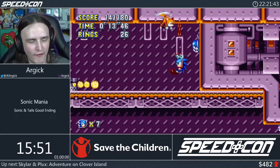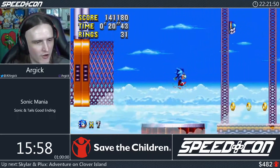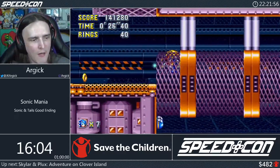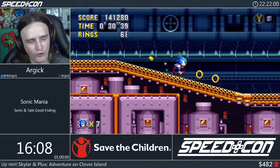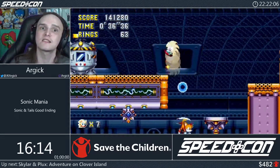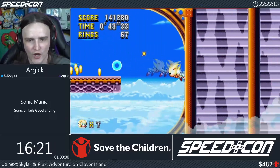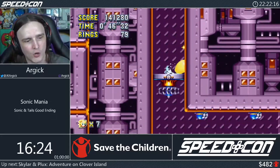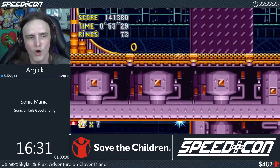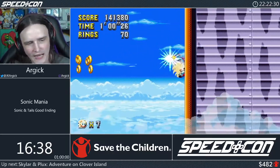We're in Flying Battery. I grab a secret fire shield to fire-dash across rings and land in the cylinder — death is below us. We grab the lightning shield and discover its secret property: in areas with magnetic ceilings, the lightning shield pulls you toward them so you can run on the ceiling. We need to reach the missile area by the 48-second cycle, waiting to avoid getting squished, then navigating around to the top section.